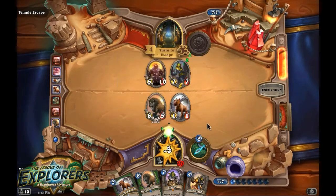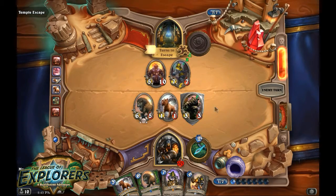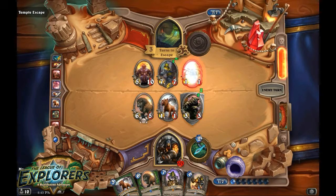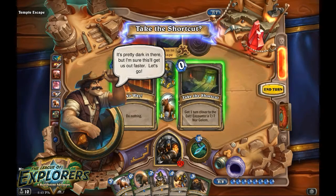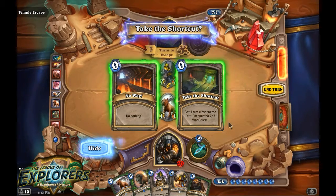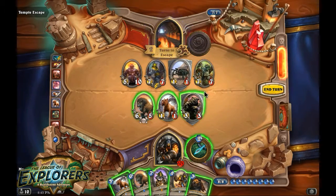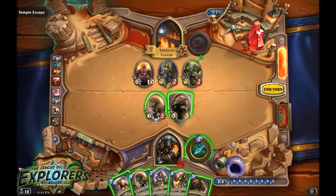We've got a 7/7, and now we've got a 3/3 bear with taunt. It's pretty dark in there but I'm sure this will get us out faster. On my map it just says don't go here. We'll counter a 7/7 War Golem. I don't mind that — we've got a taunt creature in play. I think I want to play Dr. Boom here.